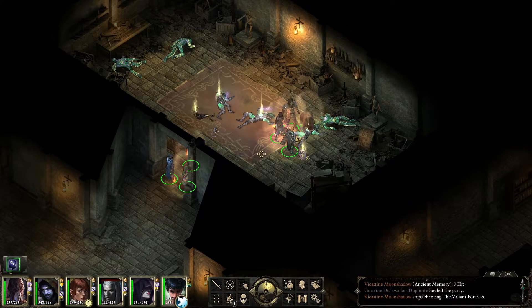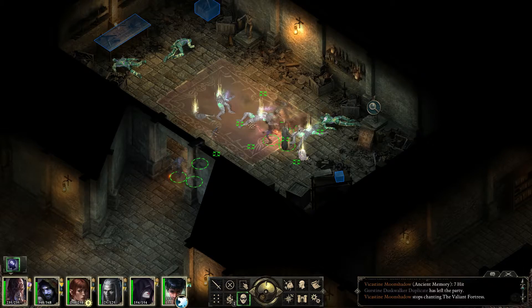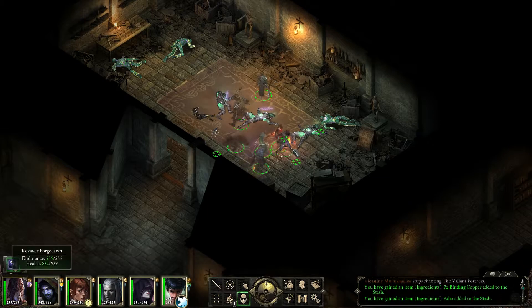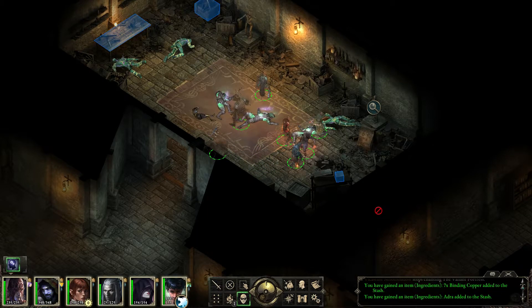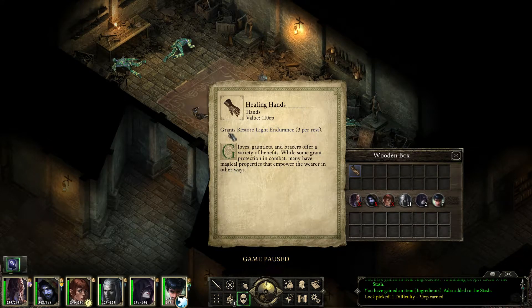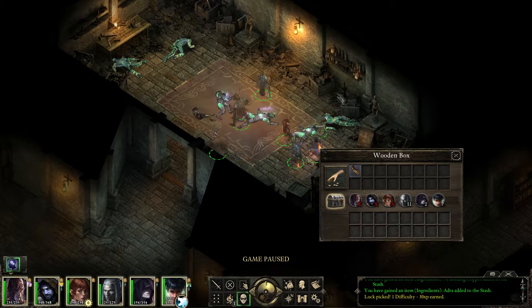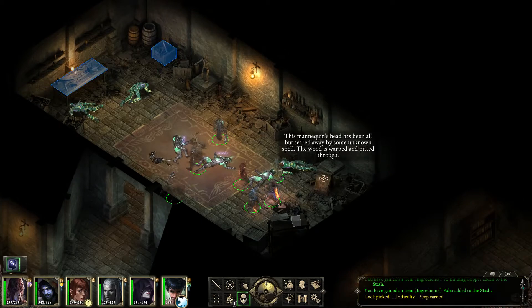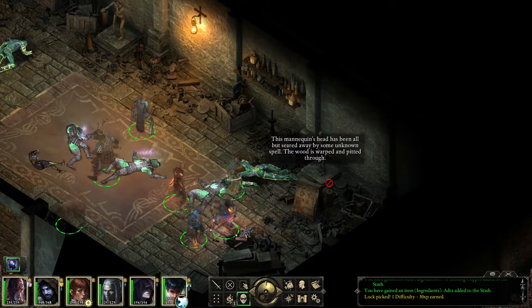But what's in here? I'll take a peek. Scouting again. Where there's a pick, there's a way. It's finished. Healing Hands, Restore Light Endurance — not really that good. And what is that? This mannequin's head has been all but seared away by some unknown spell. The wood is warped and pitted through.